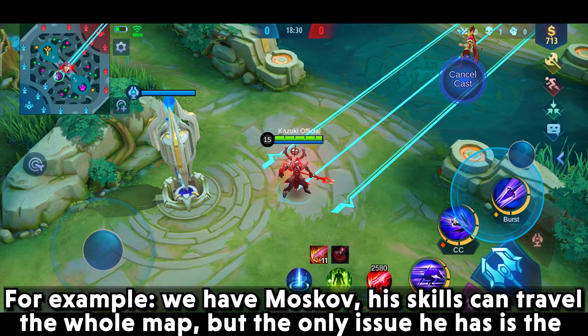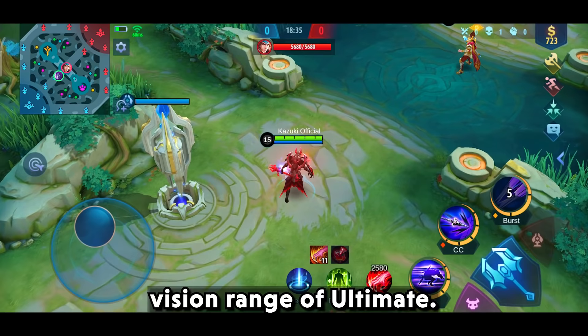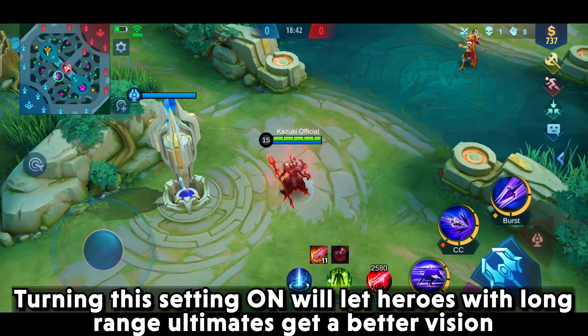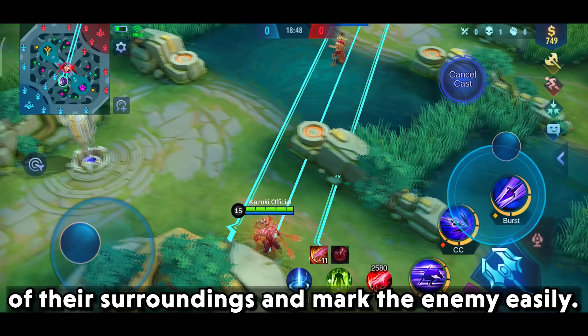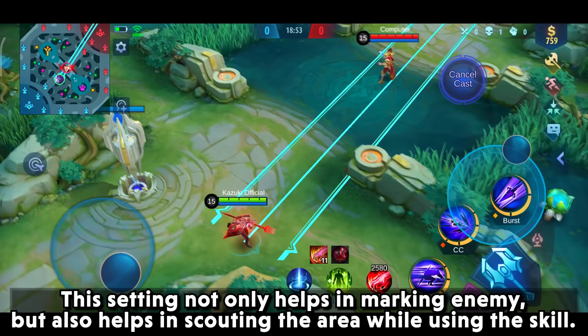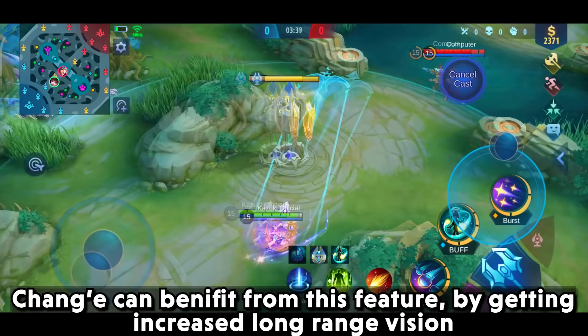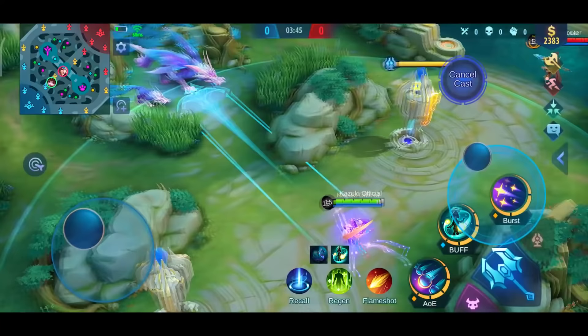There are heroes with long-range skills beyond the vision limit — for example, Moskov. His skill can travel the whole map but the issue is the vision range of his ultimate. To solve this, there is a setting called Camera Shift. Turning this on will let heroes with long-range ultimates get a better vision of their surroundings and mark the enemy easily. This setting also helps in scouting the area while using the skill. Chang'e can benefit from this by getting increased long-range vision, mostly using it to steal enemy buffs and evade ganks.